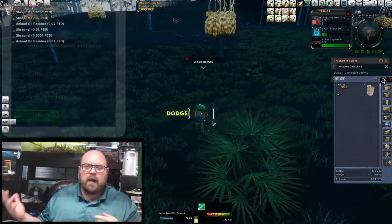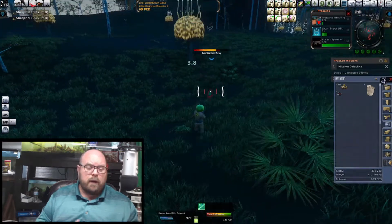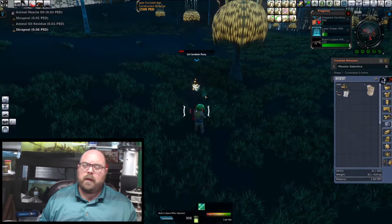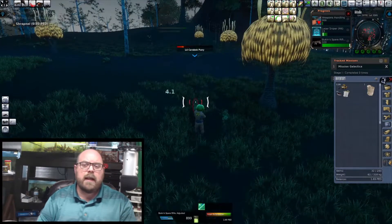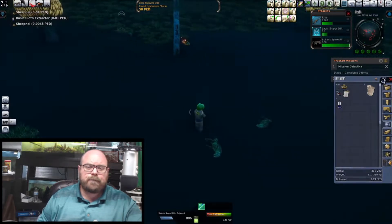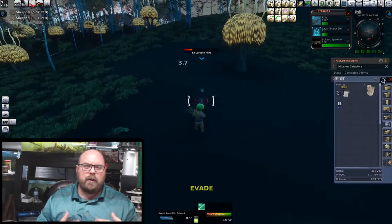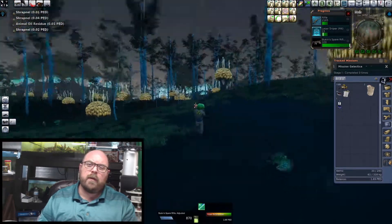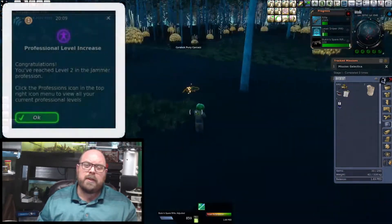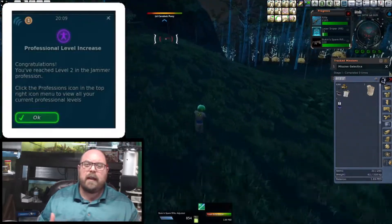They have some high loot drops, but they're rare, and you have to go really spread out to find them. The carbox hide is really good with tailors — I want to say the hide is like a 700% markup, which is pretty outstanding. It's typical hide amounts though, so you've got to get a lot of it for it to really be valuable. But when you get it, it is valuable because it's very rare.